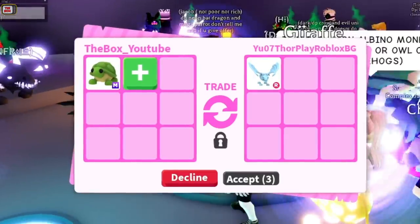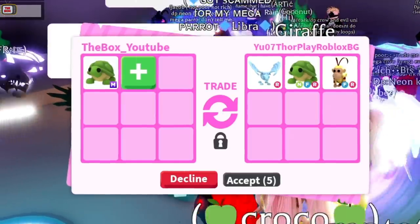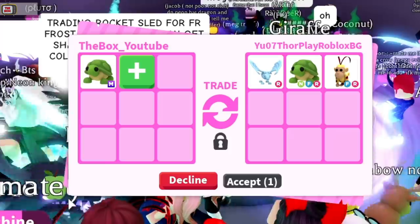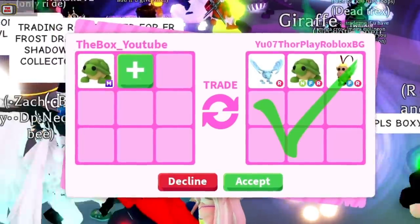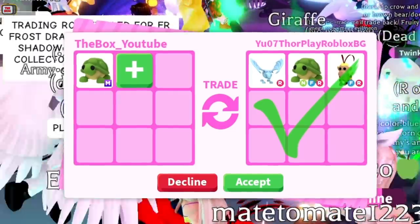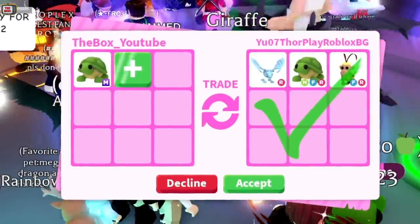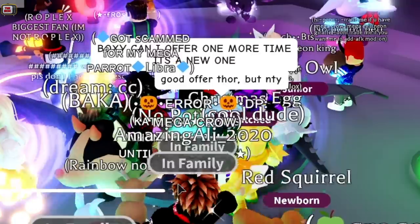Here's the next trade. They're offering a Frost Dragon, a Neon Turtle, and a Monkey King. This is an interesting trade. We have a Frost Dragon and we need the Neon Turtle and Monkey King to equal another Frost Dragon. Two Neon Turtles are slightly under for a Frost Dragon and a Monkey King is under for a Neon Turtle. So this trade does not quite equal two Frost Dragons and is under for the kind of trades we're looking for.